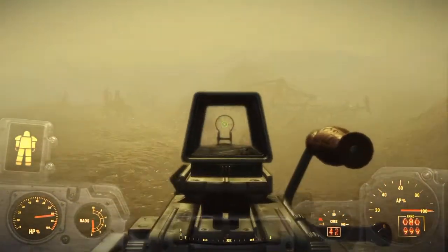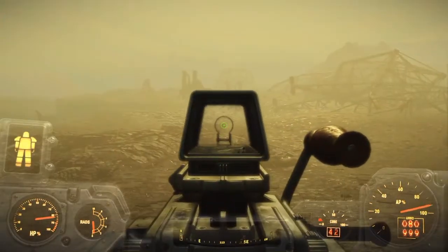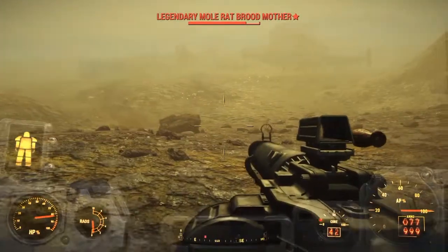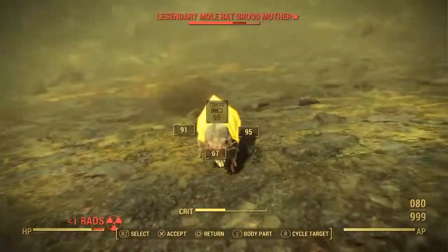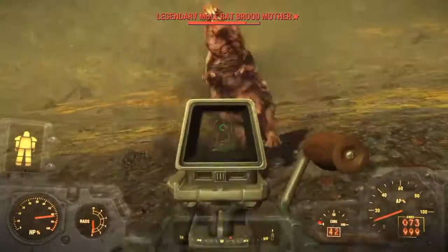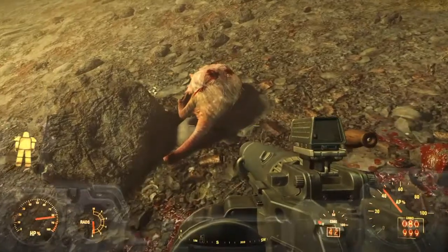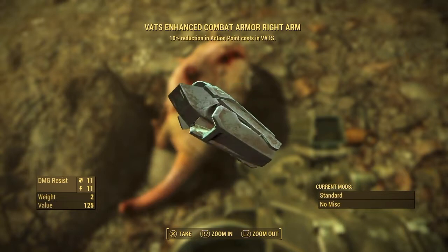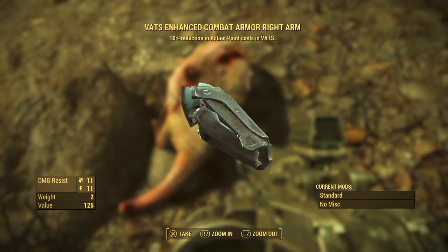I got to say, the rad scorpions look pretty rad in this one. Very cool. What is that — a bomb casing? Or is that a power pylon? Legendary Mole Rat Brood Mother — that is a first for me. Oh shit, she's coming for me, guys. I am so scared right now. And she mutated. ADS, dude. Off with her head. VATS enhanced combat armor right arm — that looks nice. It's combat armor. Excellent. 10% reduction in action point cost in VATS. That is fantastic, you guys.